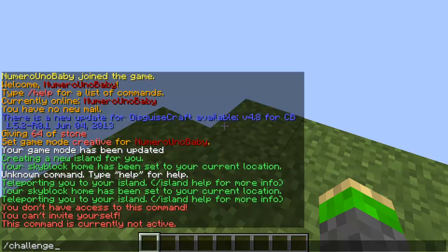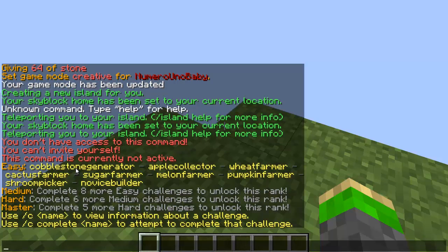Now, challenges. If you type /challenges you can see all the challenges available, and you can edit these challenges in the config file I showed you earlier — or you can keep the default challenges and try them out. All you have to do is type /challenges complete and the name of the challenge. As you can see the names are listed there. Once you complete at least eight challenges you move on to the next level. For example, if I try the apple collector challenge, it attempts that challenge.